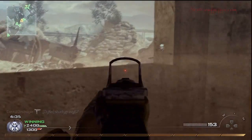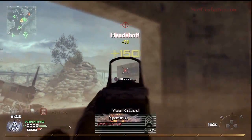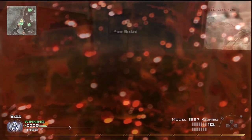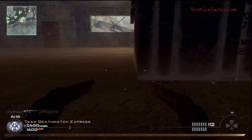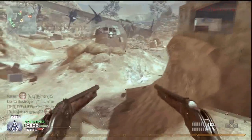I always put claymores down whenever I have them. In deathmatch people come from opposite ends, so you've got to reduce where they can come from. If you've got a claymore, place it on one end. Here there are only two ways in — I claymore one end, so I only need to watch the side I'm on. Almost my entire team is on that side anyway, so I can concentrate on the other end.